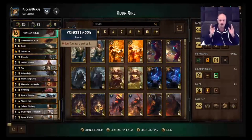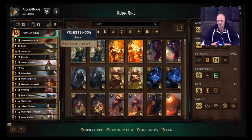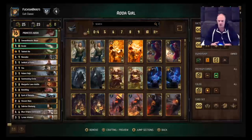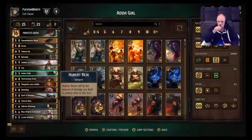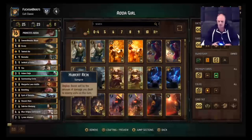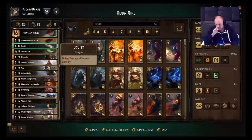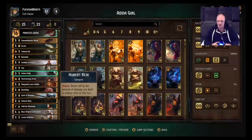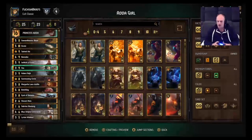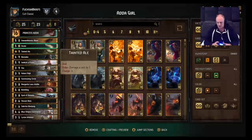Hey guys, welcome to this Adder deck guide. We'll play a couple of games. As with the vast majority of Adder lists, this plays around getting a huge combo with Hubert Rekt. Everything else — well, most of the other big boys in the deck — is to help line up damage to make this guy as big as possible. Ideally you do want last say, but let's see how we go. Hubert Rekt is astounding if you can pull it off.